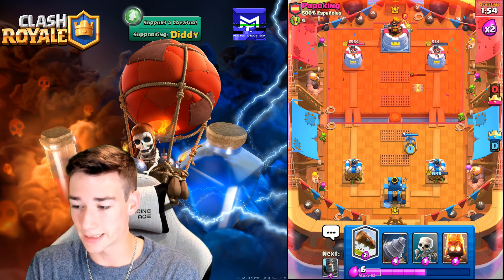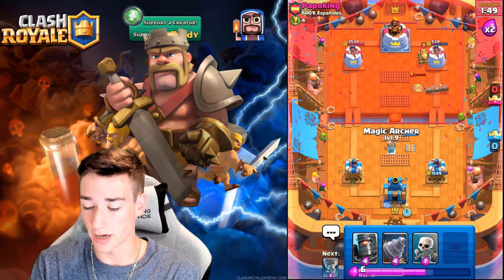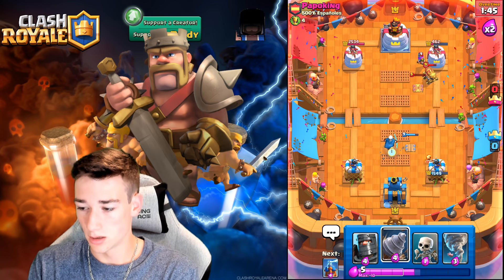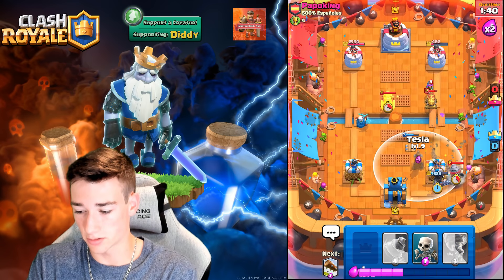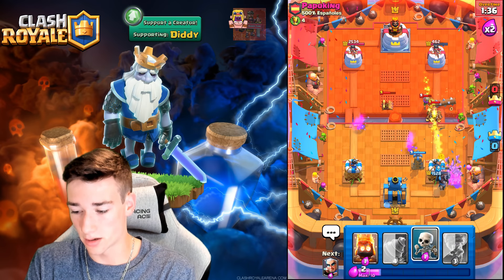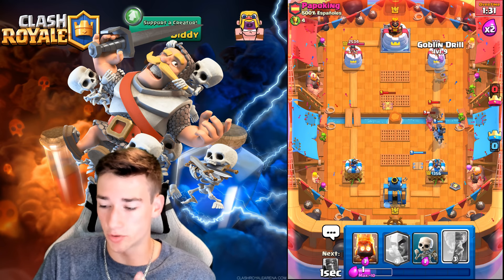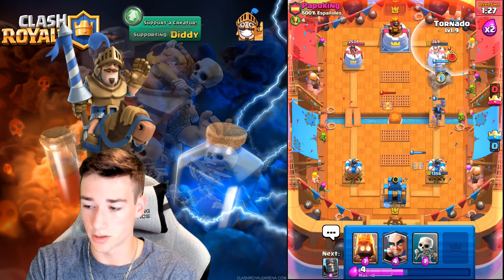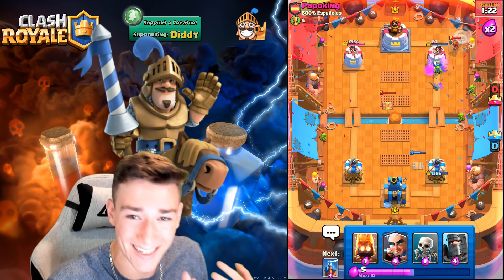We've got to try and get some Tower damage right now. We're going to cycle some Logs. Magic Archer right here. He's coming in right now — let's see what we got. Let's go Double Tesla! Dark Prince is going to crush. We'll go ahead and Log again. We go Goblin Drill, because if he places his Valkyrie, we can Tornado that Valkyrie away. Let's go — big Tornado! That is huge, dude! We win those!